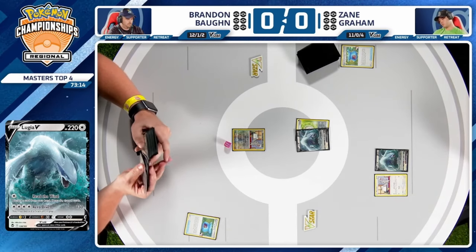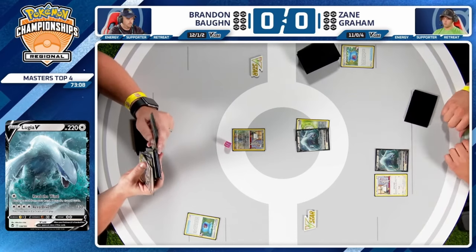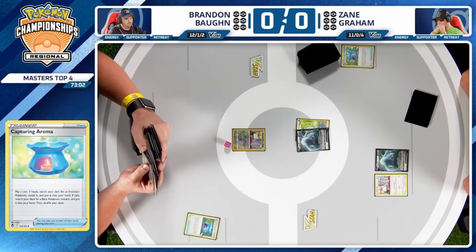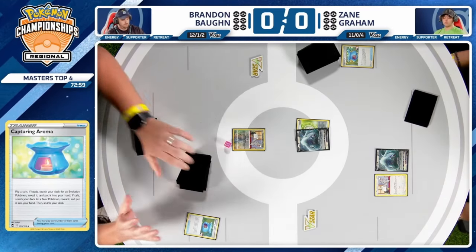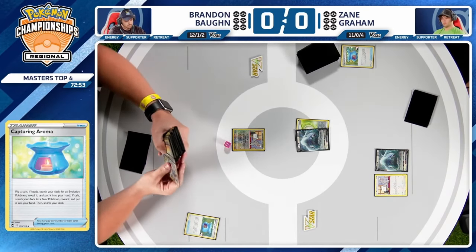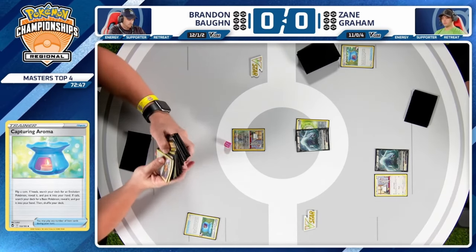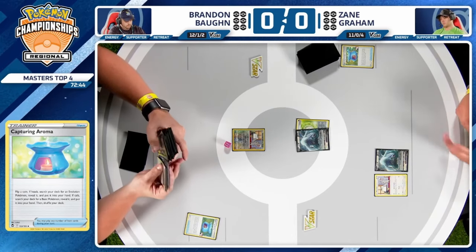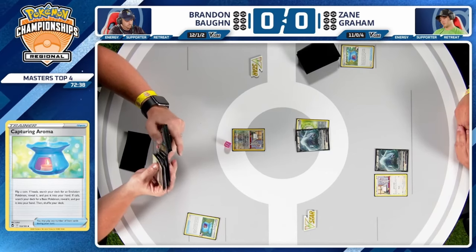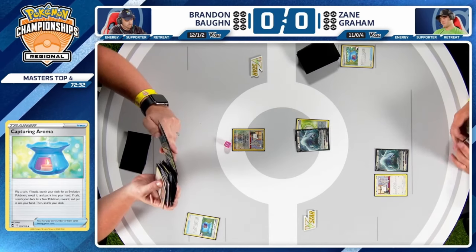The question now: do you ever put this other Lugia down? I'm not a big fan — there's nothing that really threatens you. If Zane has identified he prized Cinccino and is possibly trying to eye off Lugia V-Star as an attacker, maybe his hand is so bad that he knows he's going to need to read the wind next turn. But then if you get Iono'd, you lose the Lugia but get a fresh new hand.